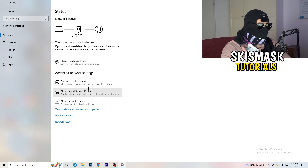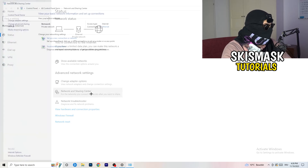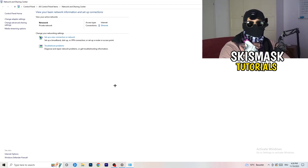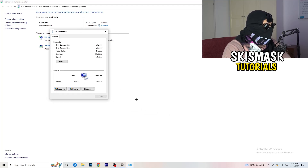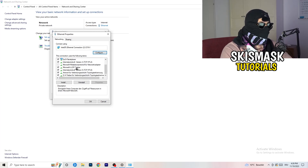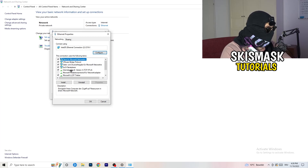Now go to Network and Sharing Center. From there you can also go to Troubleshoot Problems to let Windows find any network-related issues. Click on the blue link showing your connection type — Ethernet will appear as blue. From there you can click Diagnose to check if something is wrong. If nothing is found, go to Properties. Note that you need administrator mode on for this.